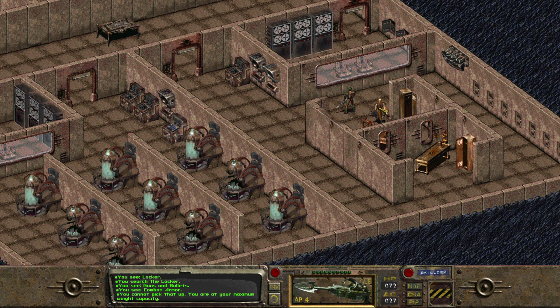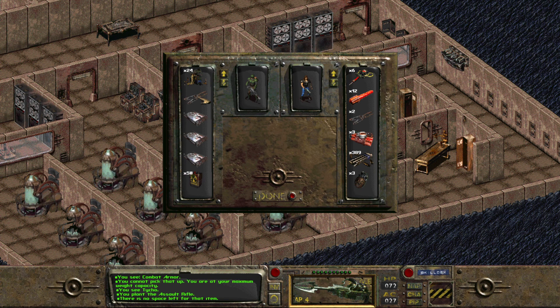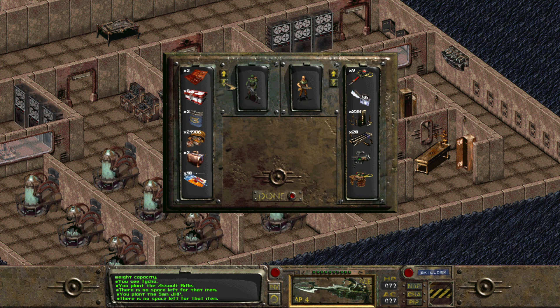Let's come over here. Tycho or Ian, I need one of you two to stand still, please. Ian it is. I wonder if I should give Ian the plasma pistol to use. No space left for that item. What? Oh, that's not good.